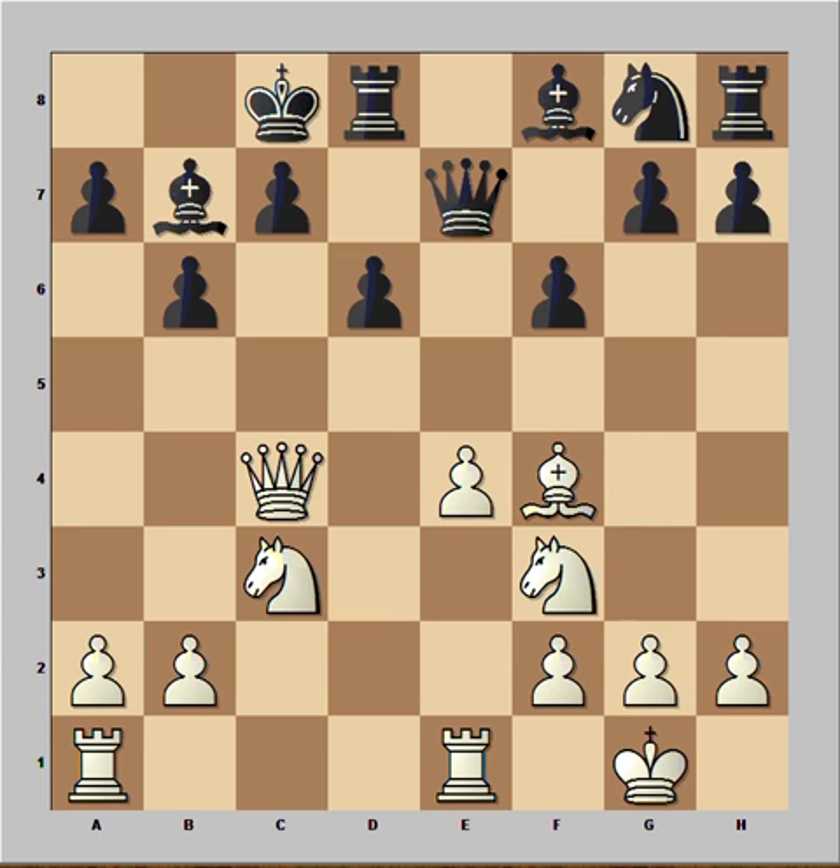f6. This may not be the strongest move. Perhaps it was better to develop Knight to f6, or maybe King to b8. f6 was played. Now a4 looks like a reasonable move, so is Knight to d4. There is more than one way for White to continue, but this looks like the best one.